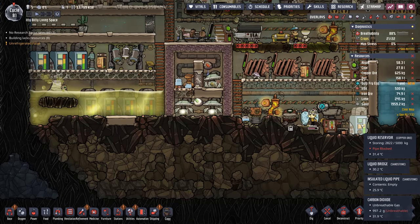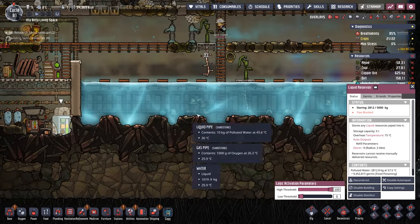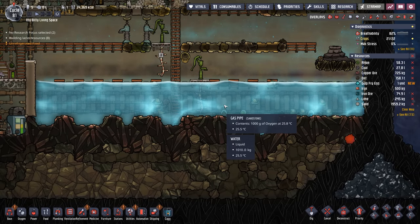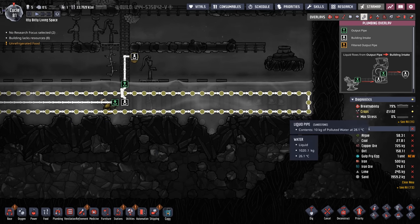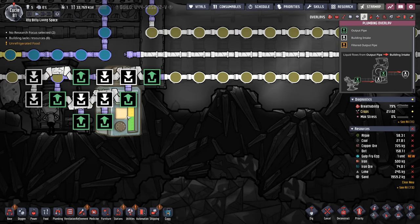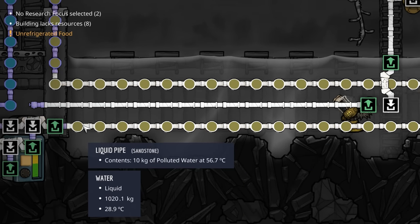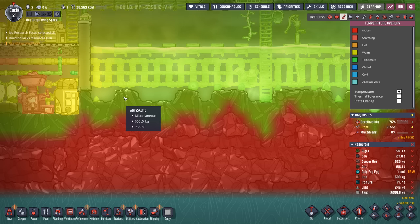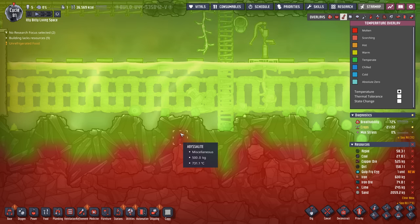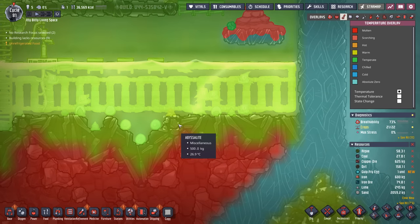We can't count this liquid reservoir in our required 13, so I think the next best place to put these liquid reservoirs is actually in all this water. I don't plan on having this water tank here forever, but for right now it is a great thermal dump. All that 30-degree polluted water coming through helps stabilize the water so even when hot polluted water from the metal refinery comes through, it quickly comes down to 30 degrees. As you can see right now, because the metal refinery is dumping out it's coming in at 56 degrees but leaves at 27.